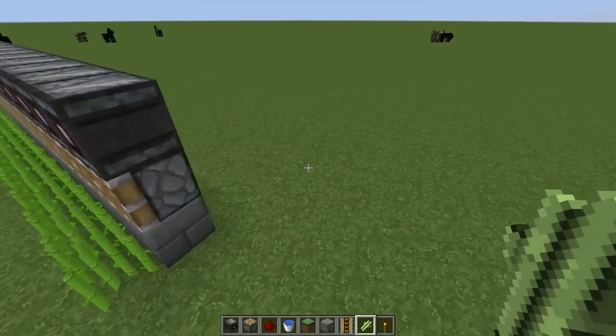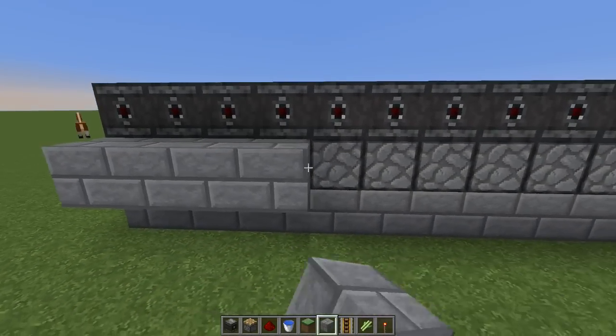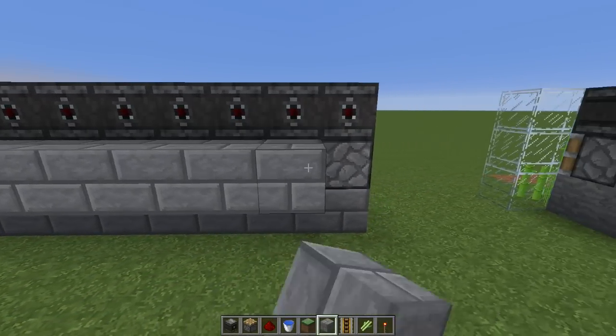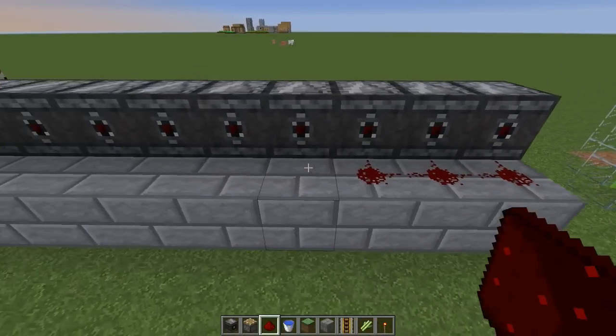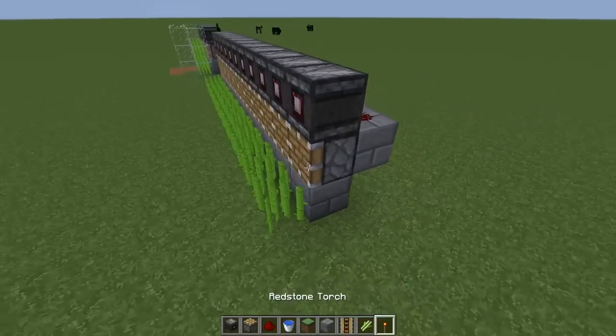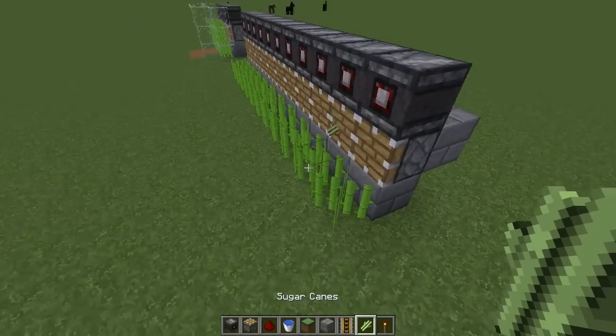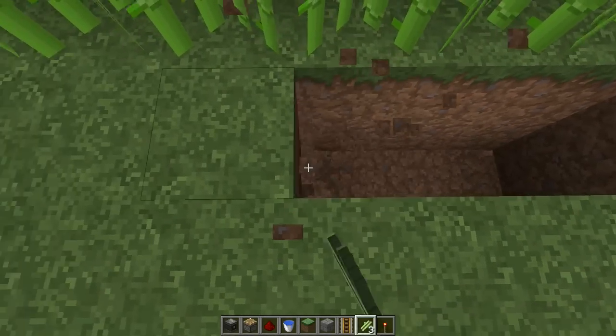As you can see, when the sugarcane grows it's not going to do anything yet because it doesn't have any redstone on the back portion. So what we want to do is lay one row of redstone down on the piston layer, then lay another row of redstone on the top layer — so when they grow it'll activate the piston.